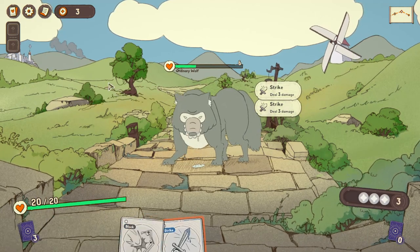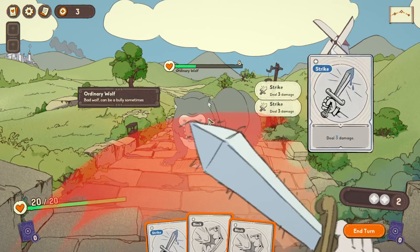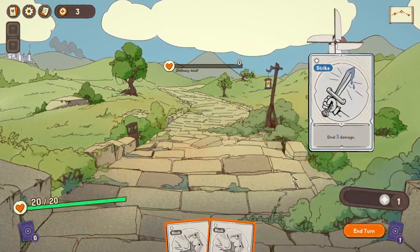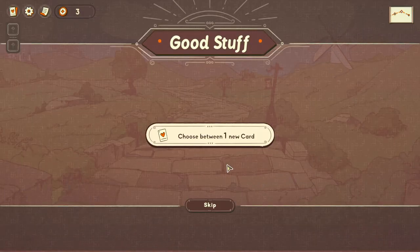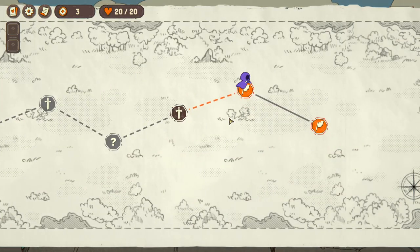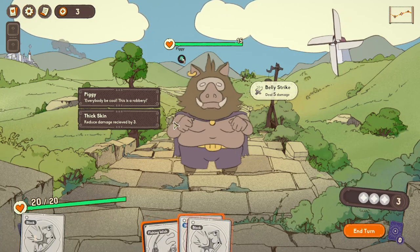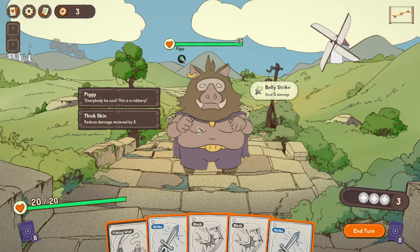It's cool - sort of hand drawn, hand animated graphics. Quite appealing. Choose between one new card: Fishing Wish yields 12 health, draw two cards. Fragile means it's removed from the game after it's used - removed from the game completely, or just from the battle?